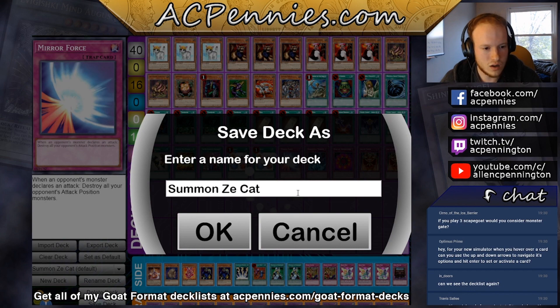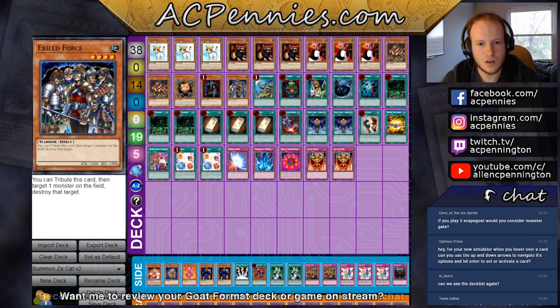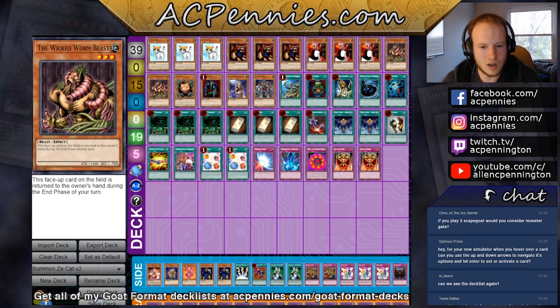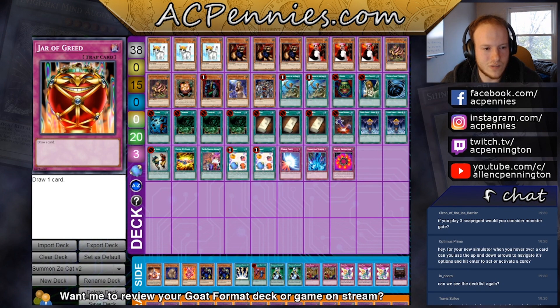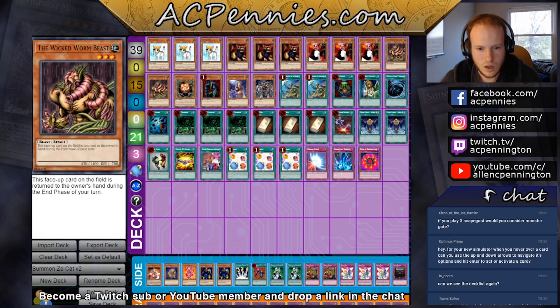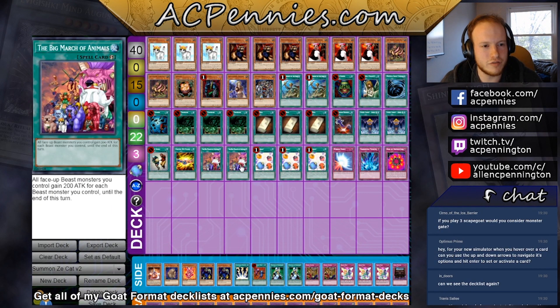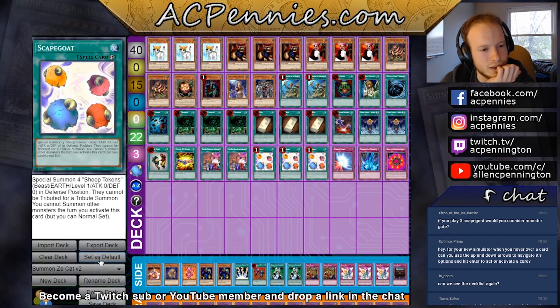So this is what the deck could look like if we go full meme — play the second Reinforcement of the Army, lean into March of the Animals. March is really good in multiples: if you have Scapegoat, Milus Radiant, double March, that's something silly like 14,000 points of damage. Let's take this version for a spin.